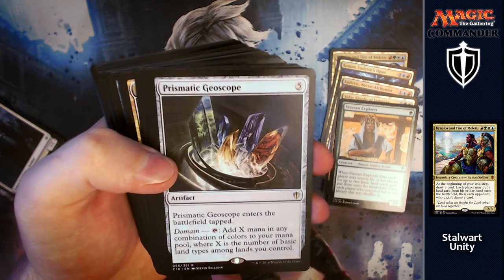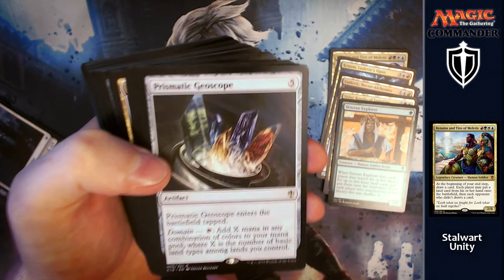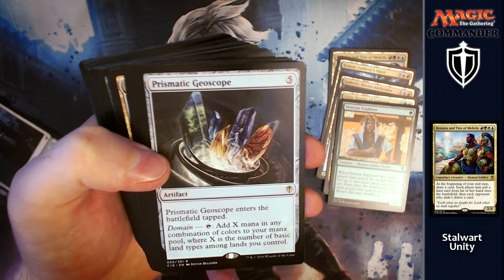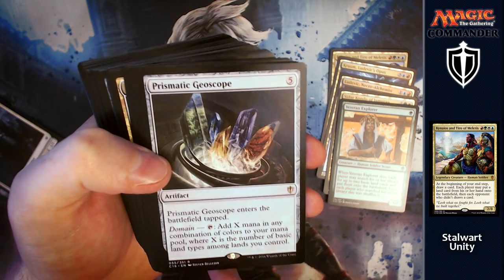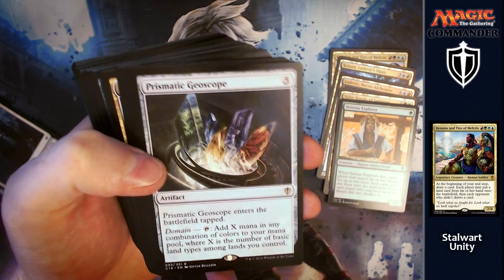Prismatic Geoscope: for five, it enters the battlefield tapped — fine, it would be amazing if it didn't do that. With Domain, you can tap it to add X mana in any combination of colours to your mana pool, where X is the highest number of basic land types among lands you control. Really solid card there.